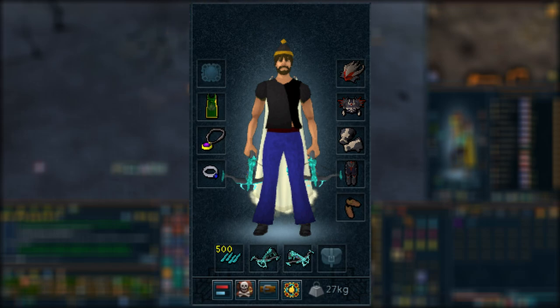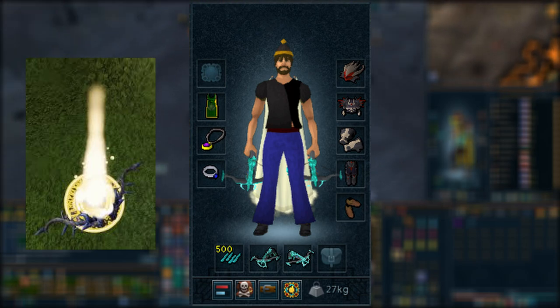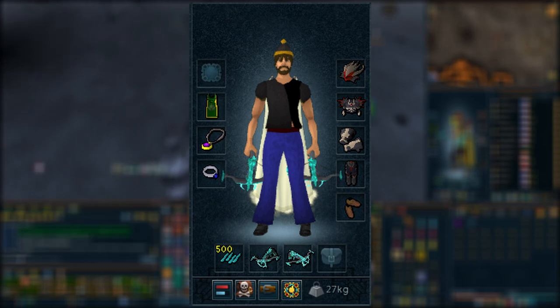Another option is you can get the Hellfire bow, which you can actually find using your Wilderness sword in the Wilderness. I believe it requires level 99 range. It's really strong and of course doesn't cost you anything. The only downside is it's kind of annoying to find every time you go to Lava Strike Worms, but it is also a good option.